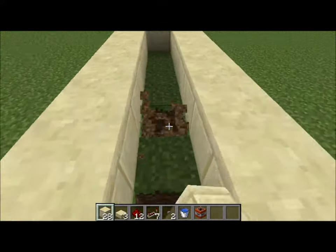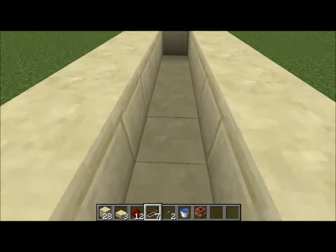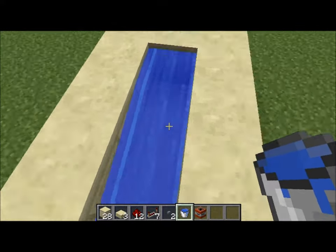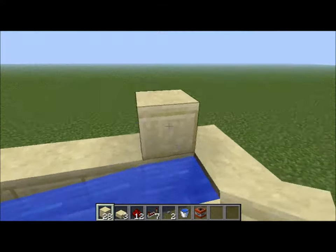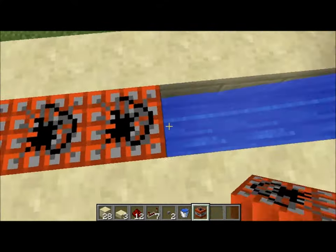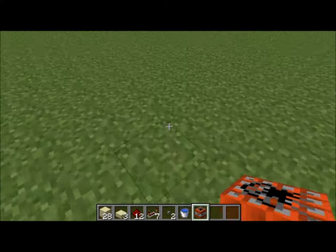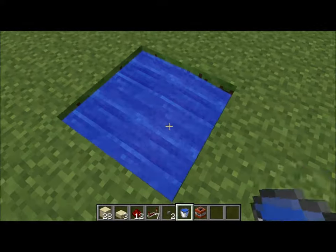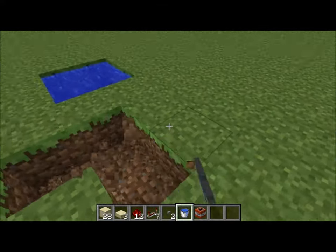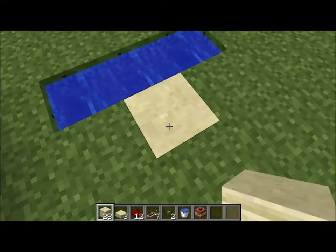This is completely optional, but I like to change the bottom to the block I used — you can also do multicolor. Next you're going to put the water here at the beginning. I also suggest that when you build it, you do that so when you place your TNT rapidly, you don't accidentally place it on the water source. That's why it's always recommended to have a water source inside somewhere.